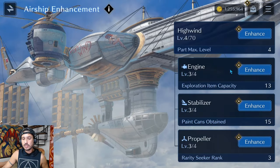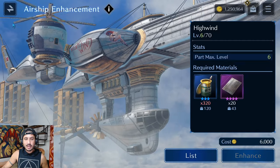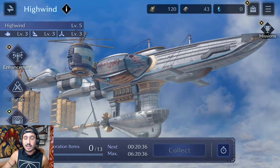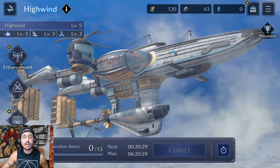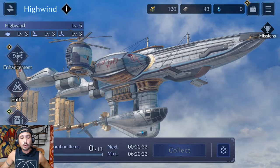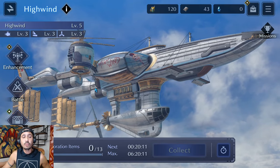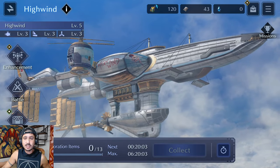I got 200 paint cans but I can't fully unlock the next fight yet, so I'll take the High Wind to level 5 and save the paint cans for now. That basically covers the basics: you're leveling the High Wind and its three components to increase exploration items, exploration capacity, paint cans, and rare battle access.